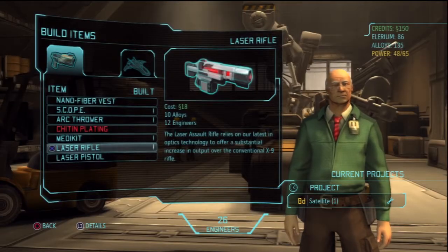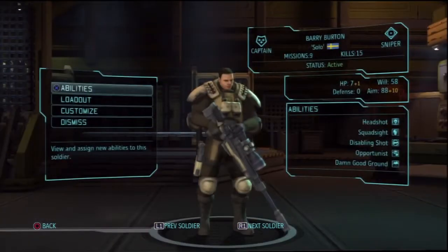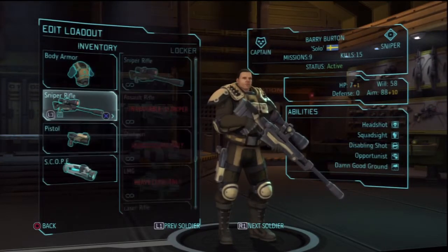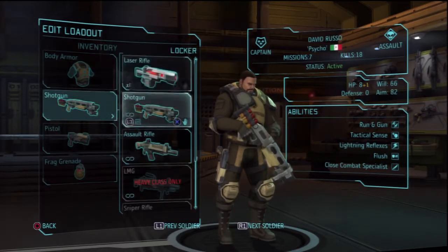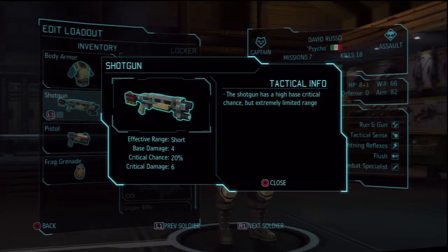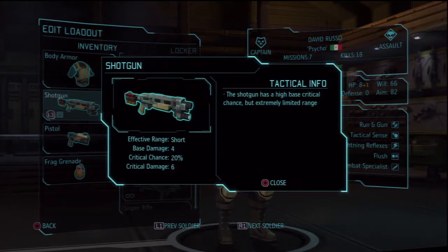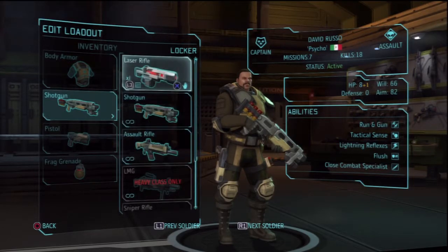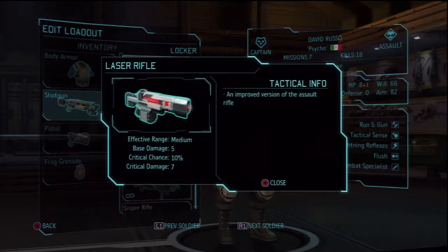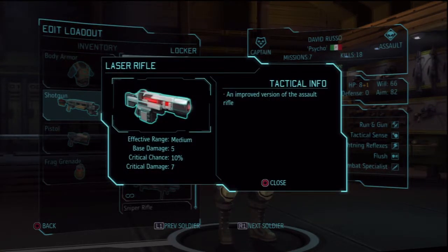Alright, and then we can equip one of our soldiers with it. It's unavailable to snipers — medium range, base damage 5, critical damage 7. It's just an improved version. I don't know if I want to equip it to someone not initially designed for that weapon, but he could use it — and it is better. The base weapon does 4 to 6, so it is technically better.